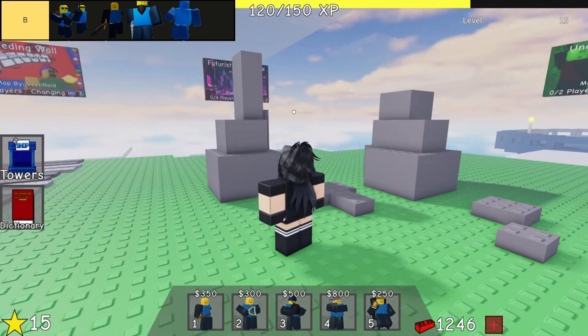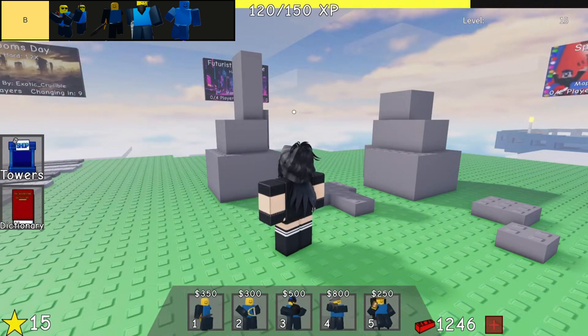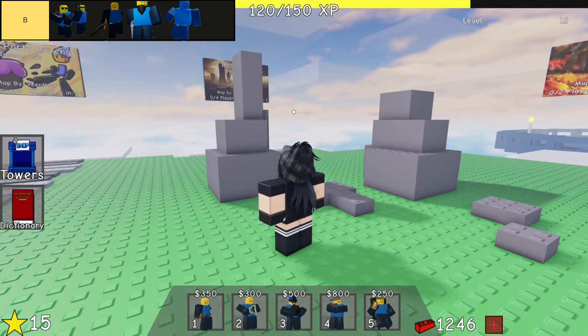Swordmaster holds a solid position in the B tier of towers. As a straightforward starter unit, its affordability and high damage output contribute significantly to its effectiveness on the battlefield. However, its limited range prevents it from excelling in versatility or specialized roles. Despite these limitations, its cost-effective nature makes it a viable choice for early game strategies where immediate firepower is crucial, albeit without any unique attributes that set it apart in later stages.